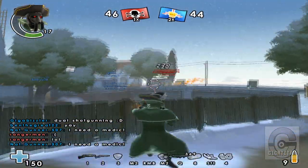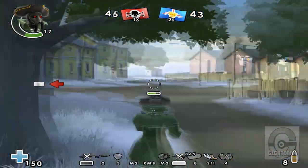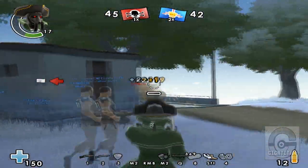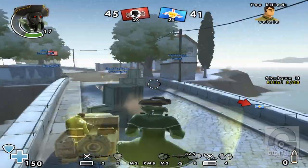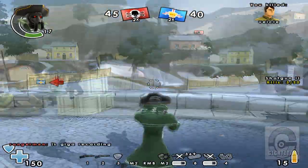Basically, with dual shotguns, the trick here with the long-range and short-range is to use the short-range most of the time while switching to the long-range in between shots. Not between every shot, but however long it takes for the long-range shotgun to reload itself.